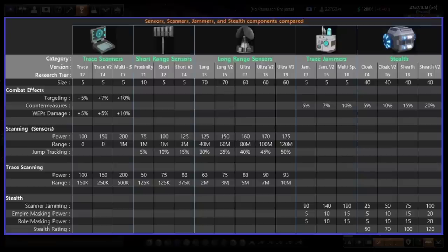Stealth is really powerful if you have a high enough stealth rating. The stealth power has to overtake their sensor power — if your stealth power is much higher than their sensor power, you can hide from enemy ships. You can actually walk right up to an enemy base and have a huge surprise advantage. At the very end of the video, we'll talk about stealth and trace jammers, and I'll do a quick stealth demo to show you how powerful that is.